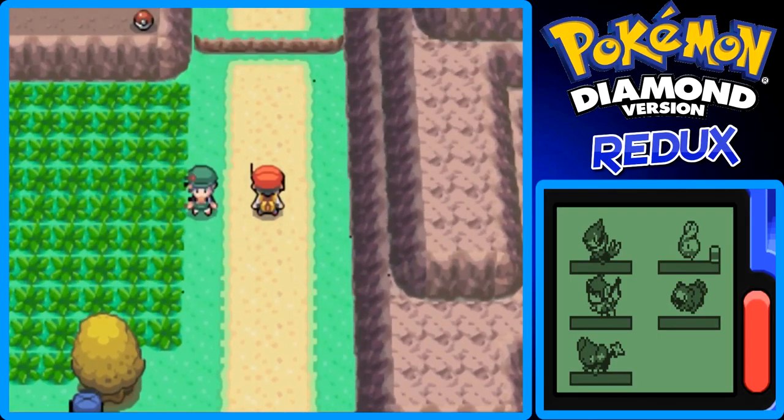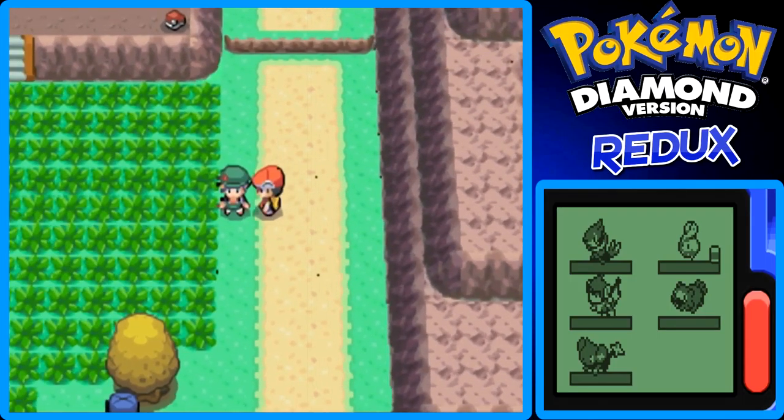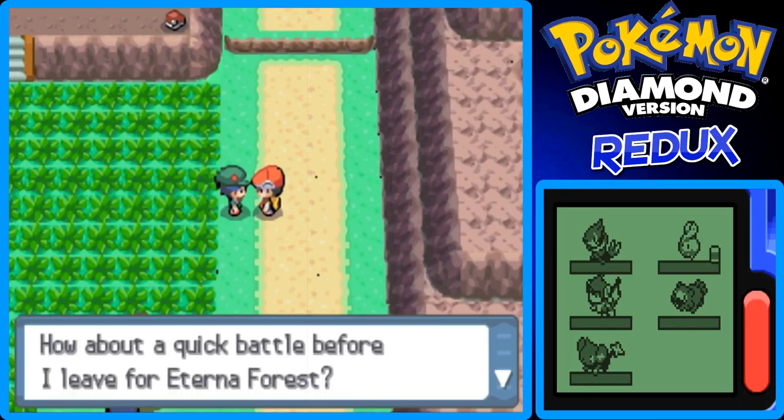I think this trainer has a Ponyta, so hopefully I can faint it with my Water-type, my Jetta. The Ponyta might be like level 14, though, and my Jetta's only like level 9. How about a quick battle before I leave for Eterna Forest?